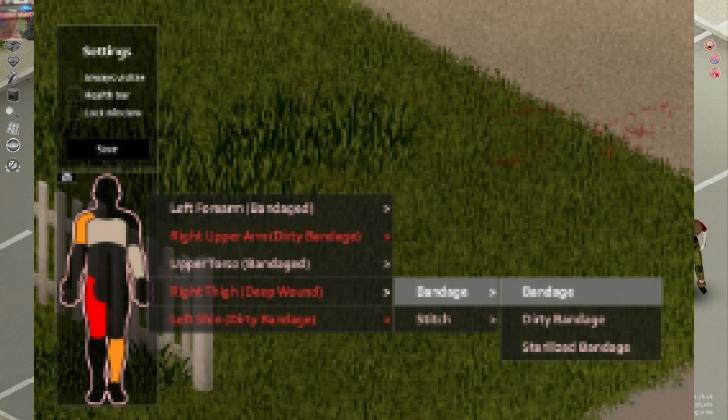Next on the list is Mini Health Panel. It adds a mini health panel when it's needed — so like if you get shot, it will show your health panel so you don't have to open your health panel manually.